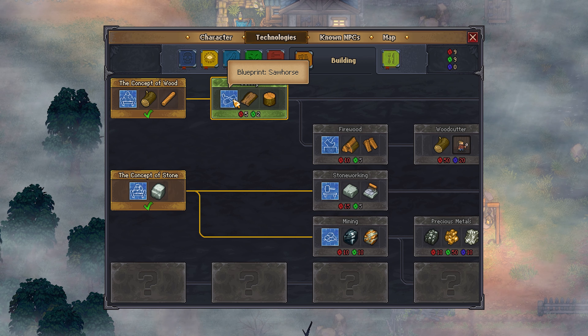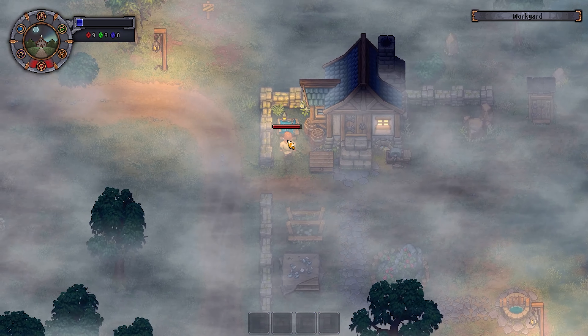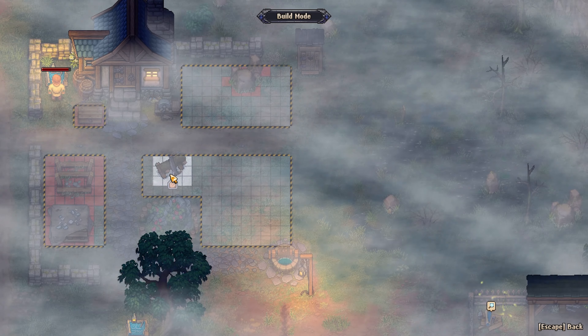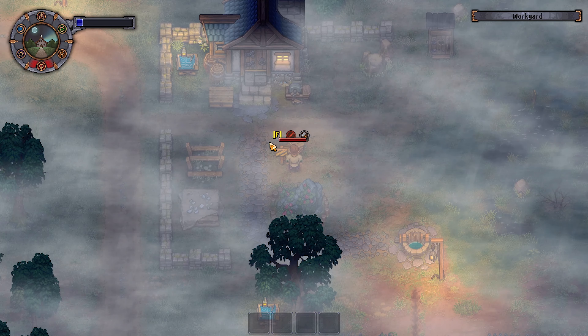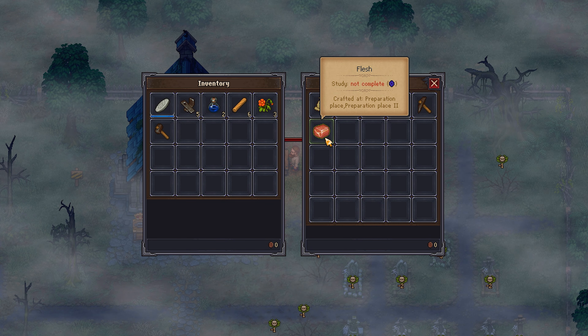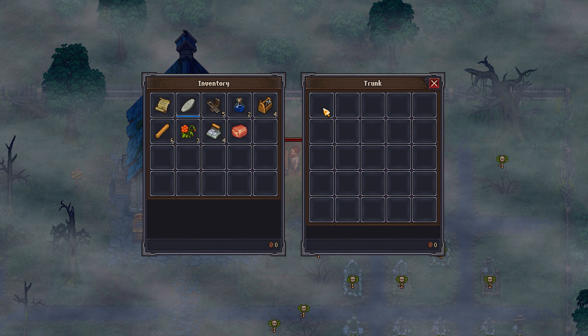Tasks such as foraging, cutting down trees, and mining will award us with technology points. Technology points are needed to unlock technologies in the huge technology trees that this game possesses. In order to build up the sawhorse, I needed a hammer, and I then realized I had left it in the trunk over by the church. So I went all the way back, got my hammer, and also got a pickaxe, flesh, and some other bits and bobs needed to make progression.